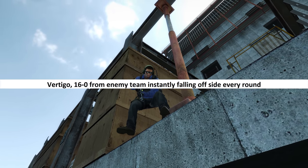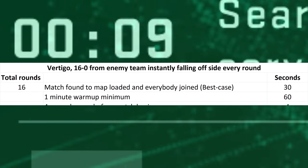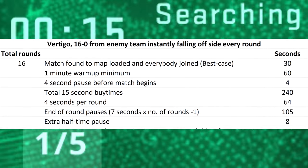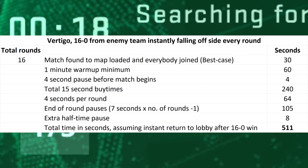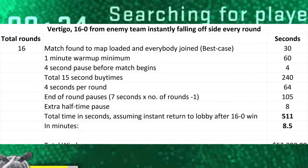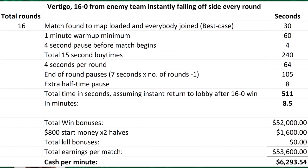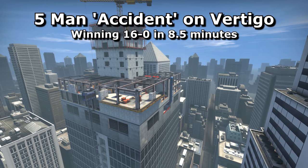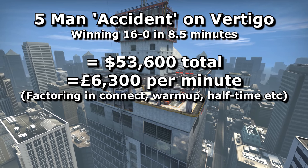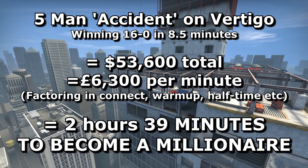Even if we assume a match is found instantly — very unlikely — factoring in load time for all 10 players, the minimum 1-minute warm-up, the 15-second half-time pause, and the fact that you don't make money from suiciding so the match ends after 16 rounds, I worked out you could complete an entire match in almost exactly 8.5 minutes from main menu to main menu. So in the fastest 16-0 win ever, you'd make $53,600 — about $6,300 per minute — taking almost 3 hours of flawless Vertigo matches to become a millionaire.